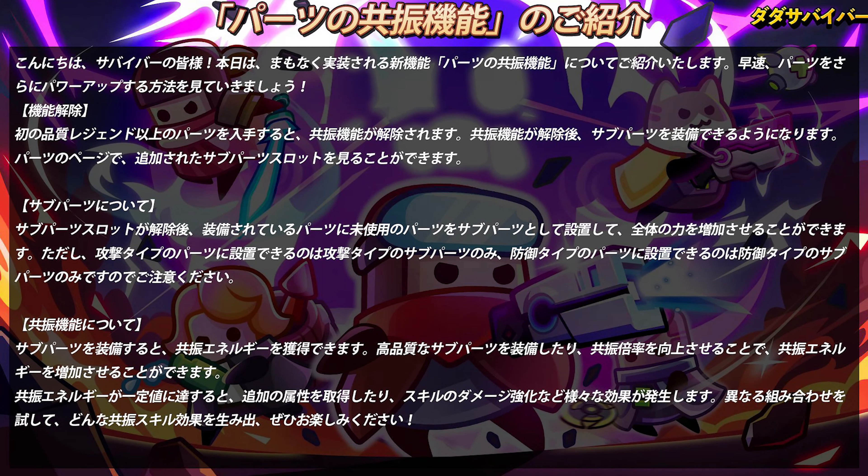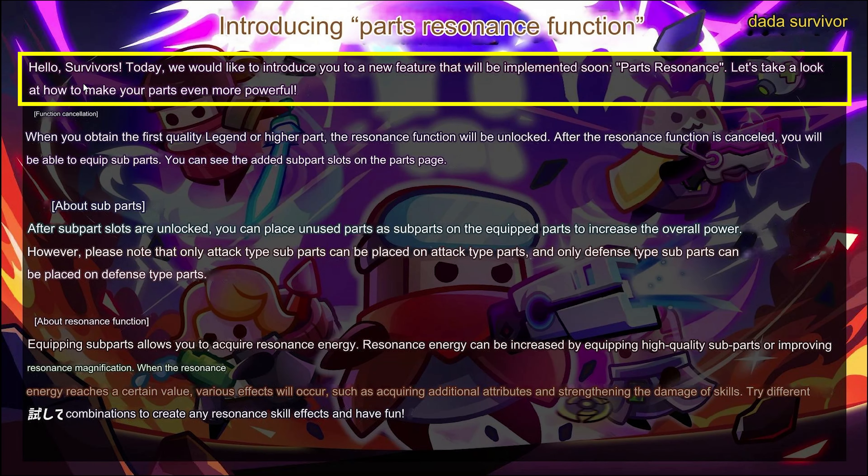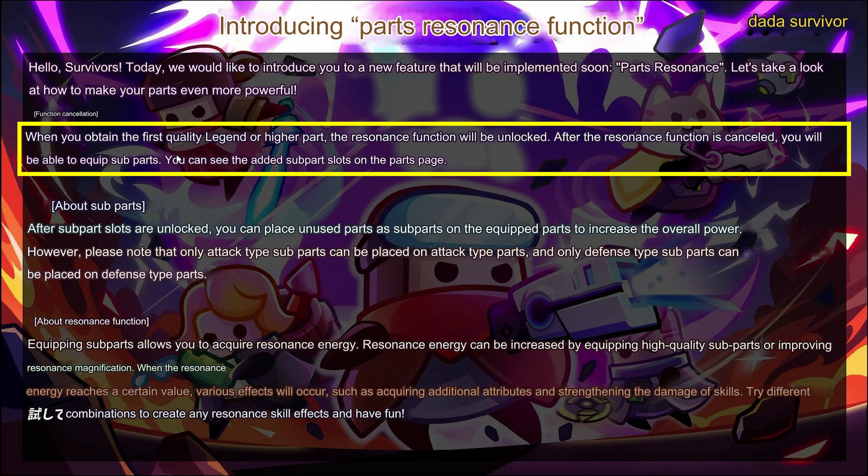They posted this image and I translated it, so let's check that out. Hello Survivors, today we would like to introduce you to a new feature that will be implemented soon: Parts Resonance. Let's take a look at how to make your parts even more powerful. When you obtain the first quality Legend or higher part, the resonance function will be unlocked.